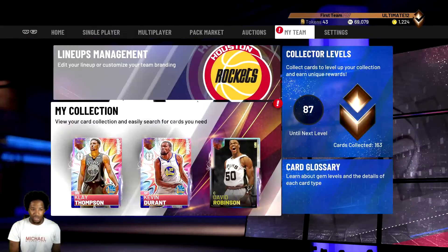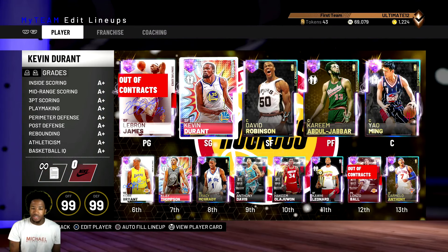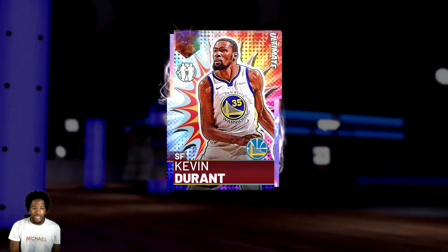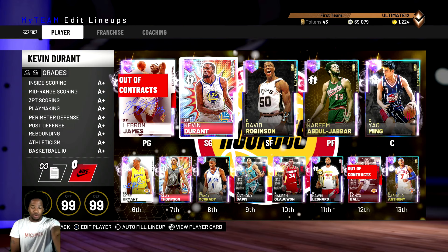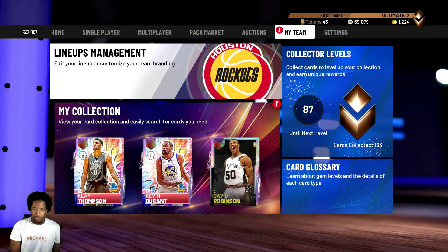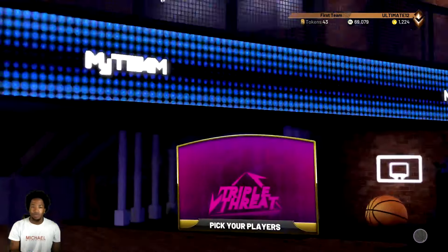This is my lineup right here. The main players I use are KD and others — you can always switch it up if you want. But look at these diamond contracts right here, you can see one, two, three — they never ran out. I also want to put shoes on, but I recommend just keeping the diamond contracts on and running games.